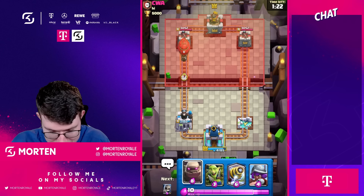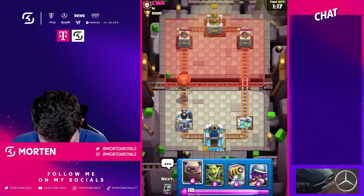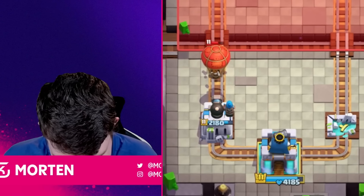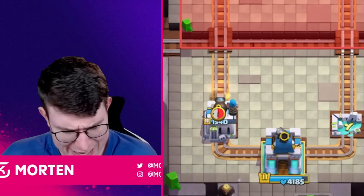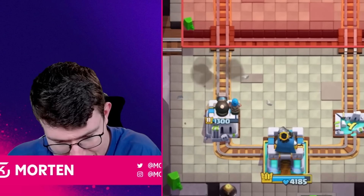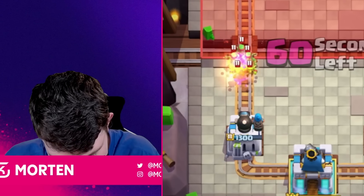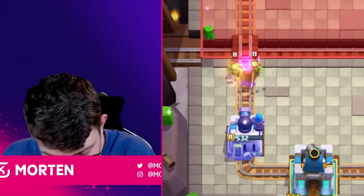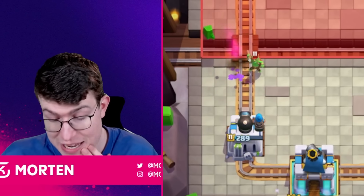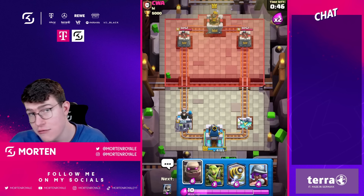Now I want to test against Balloon — this is what I'm most interested in because the normal tower usually dies. Let's see: it gets two shots, three shots, and then the King gets activated. Even for the King it feels like it should be just one shot on the tower, which is good to know. Testing against Goblin Gang: it one-shots the Goblins as expected, but against the Spear Goblins it takes so long.